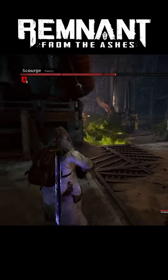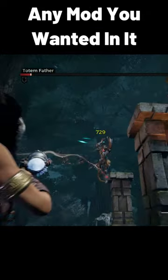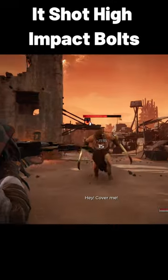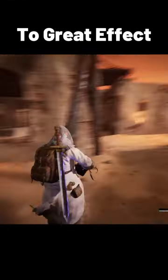This was easily the best gun in Remnant from the Ashes. Now technically it was probably the sniper because you could slot any mod you wanted in it, but my personal favorite was the Devastator. Dropped from a big butcher in the swamp, it shot high impact bolts dealing incredible damage. Use it at close range and long range to great effectiveness.